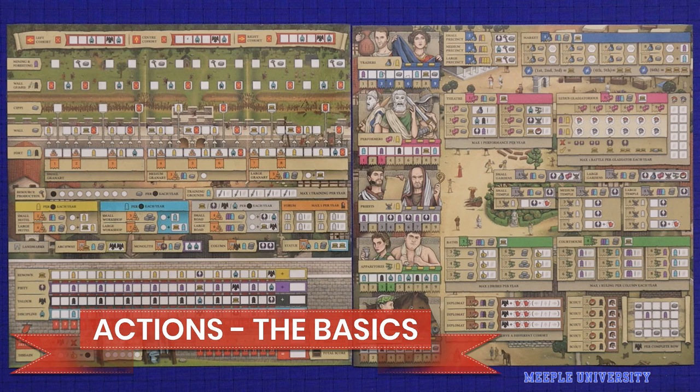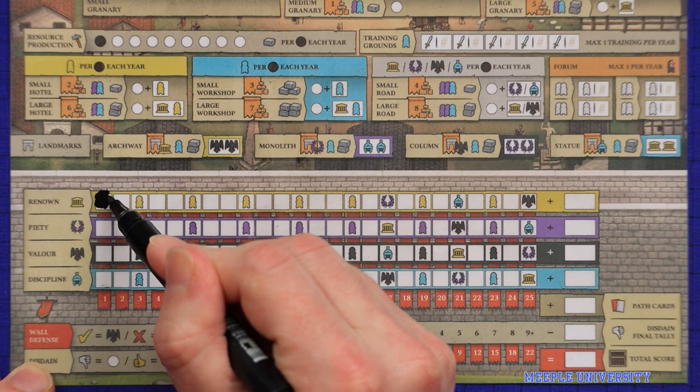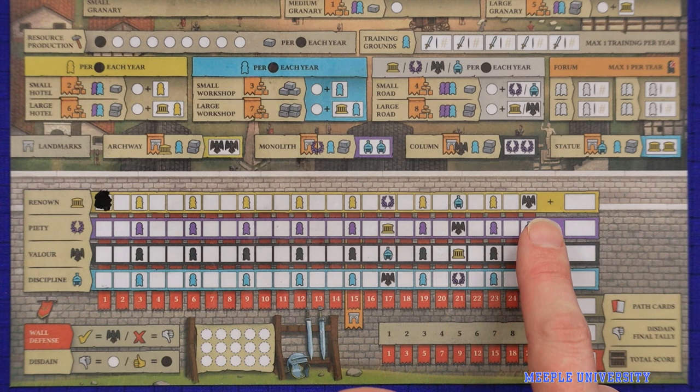The left sheet represents your fortress as well as your points, and the right sheet represents your society. The bottom of your fort board is your scoring area — you won't be taking any actions down here, but it contains your four main scoring tracks: renown, piety, valor and discipline. Anytime you score a point of a given type you will cross out the next leftmost box in that track, possibly gaining a bonus. Each track is limited to 25, so if you specialise you'll unlock some good bonuses, but if you over-specialise you will lose any excess points.